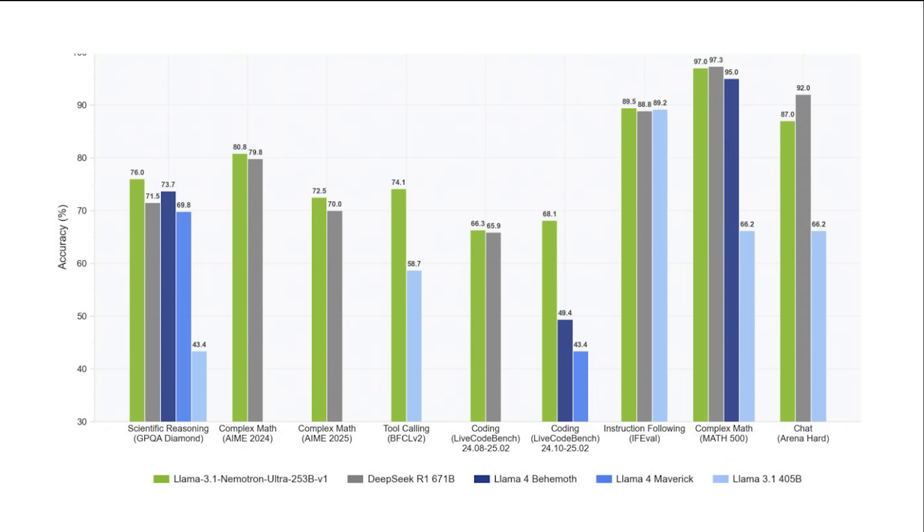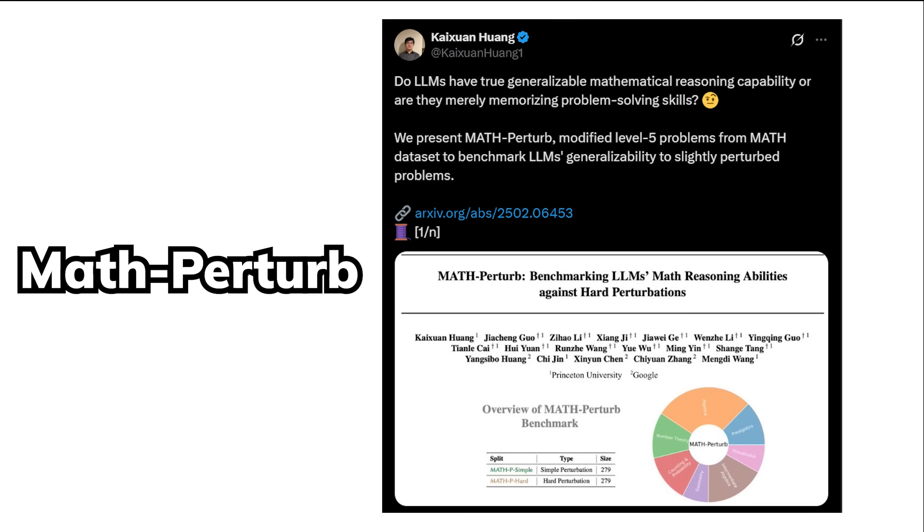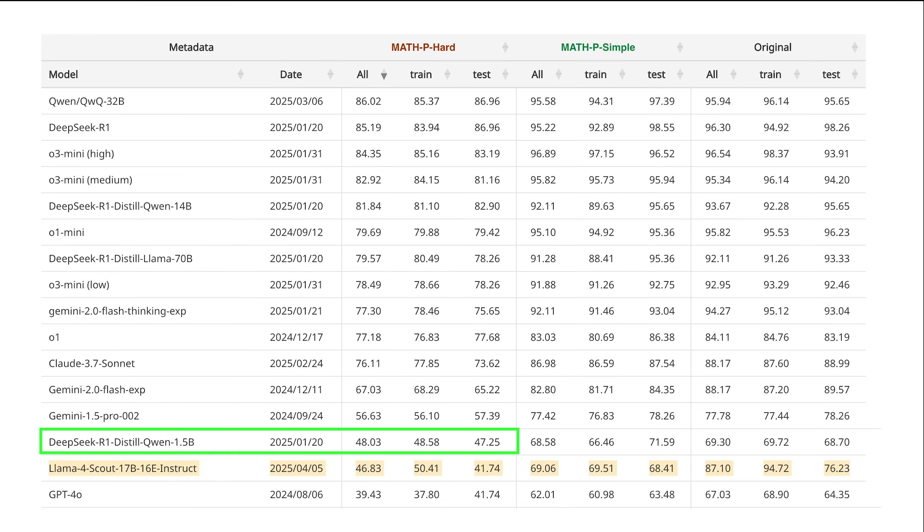For math, even though Maverick scores around 95% on MATH-500, on another benchmark called MathPerturb — which tests whether a model has generalizable mathematical reasoning or is just memorizing problem-solving skills — it was outperformed by DeepSeek R1 distilled at only 1.5 billion parameters. A 1.5 billion parameter model outperforming it does not look good.